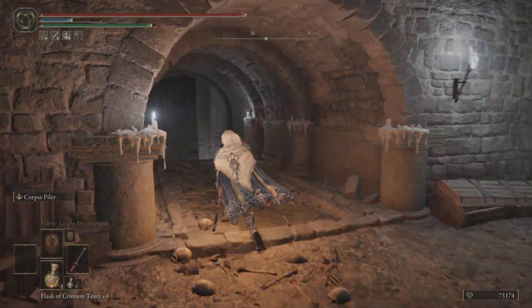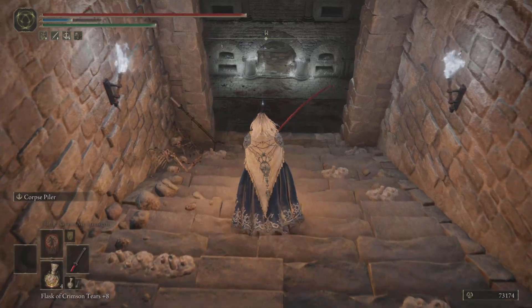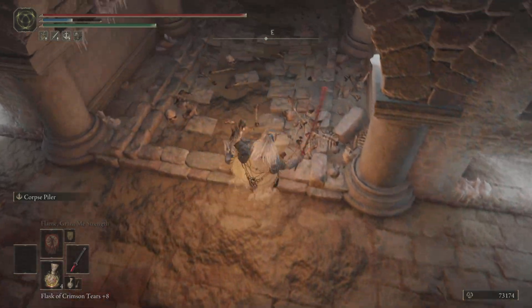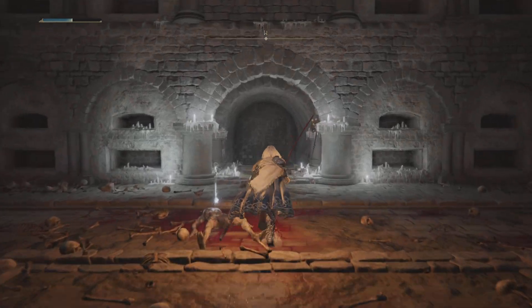We're going to make a left here to get the Sword of Light and Darkness - I think you have to do a few things to get that. But in this video we're just showing you the secret area and how to get there. You saw what I did: took a jump, rolled back, and then came straight through.